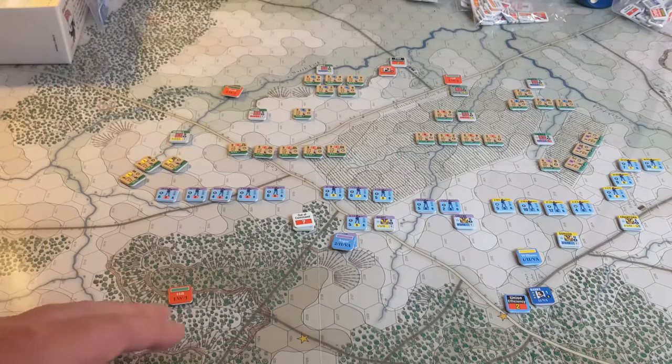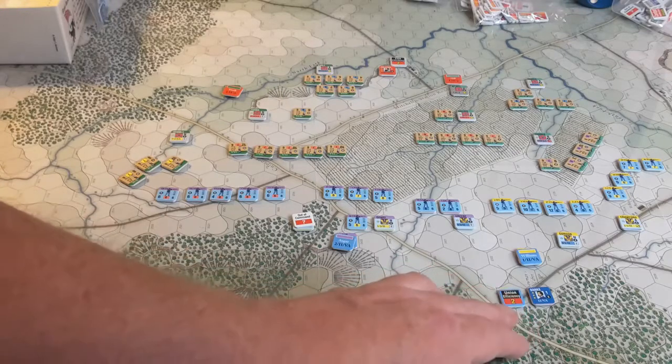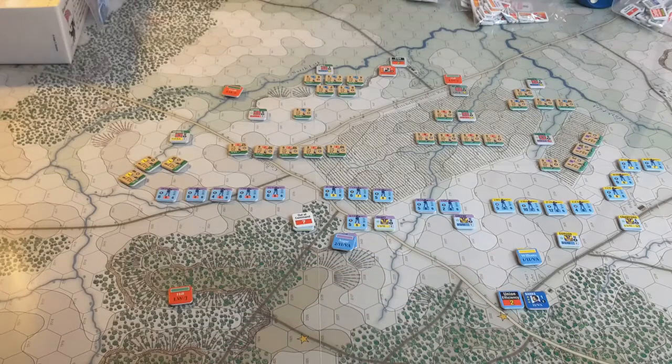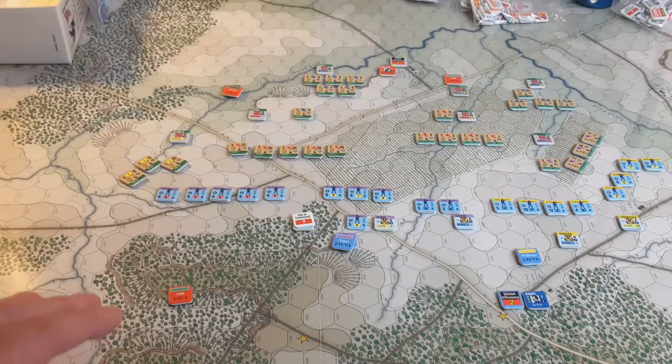That's all based on various things like the efficiency rating, which again was a counter pull. The Union Corps commander pulled a two, and so did the Corps commander for the Rebels, which is Jackson. He also pulled a two. That value basically determines how many activations each division on their side can do.